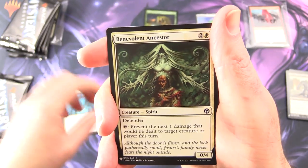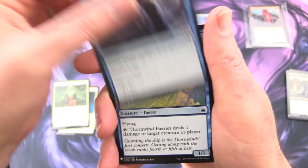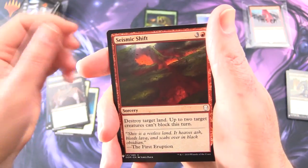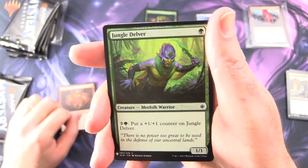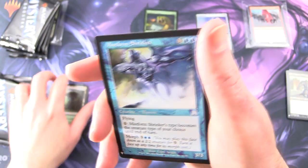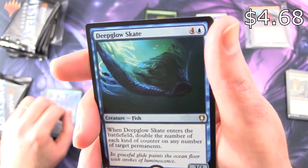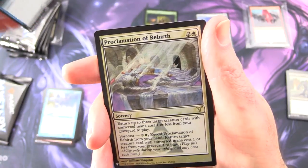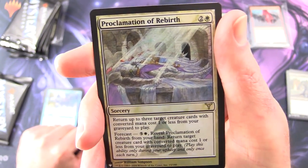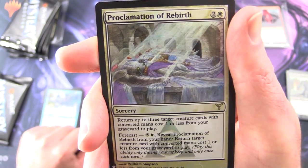Next we have Aura of Silence. By the way, if I've missed any prices during editing, I'll put those cards aside for the patrons. Beleaguered Ancestor, Clear the Mind, Thornwind Fairies, Annihilate, Skeletal Scrying — pretty cool artwork — Seismic Shift, Cartouche of Zeal. Who remembers the cartouches from Amonkhet and Hour of Devastation? Jungle Delver, Longshot Squad, Shipwreck Singer, Jungle Hollow, and Mistform Shrieker. The rare is Deep-Glow Skate, Creature Fish, 3/3 for 5 — its ability lets you double the number of each kind of counter on any number of target permanents. And a Foil Proclamation of Rebirth, looks like a Foil rare — Sorcery for 3. Return up to three target creature cards with converted mana cost 1 or less from your graveyard to play. As Forecast — 5 and white — reveal Proclamation of Rebirth from your hand to return a target creature card with converted mana cost 1 or less from your graveyard to play.